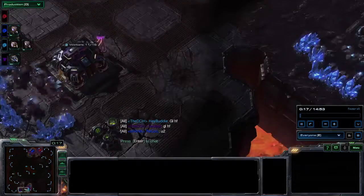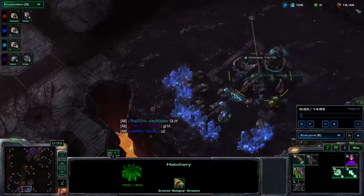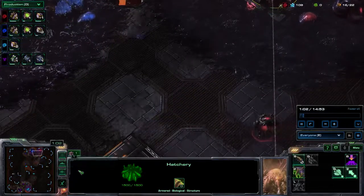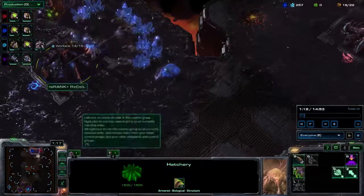So yeah, a game from last night. Here's Kadesh, and myself as Zerg. I'm up against two Zergs — I think the red is a Diamond, and the blue is Gold.